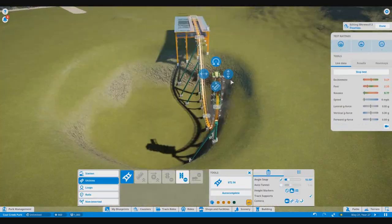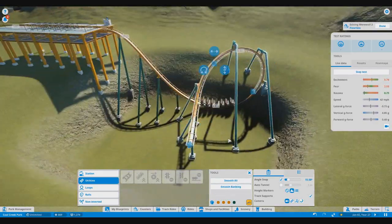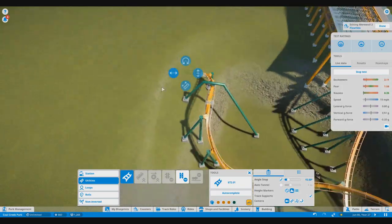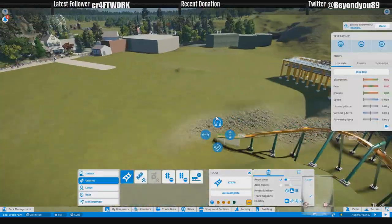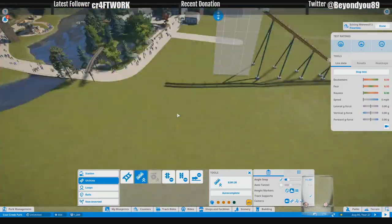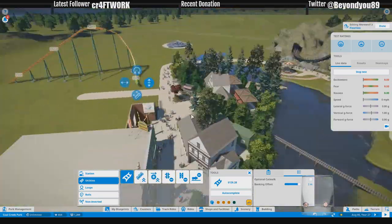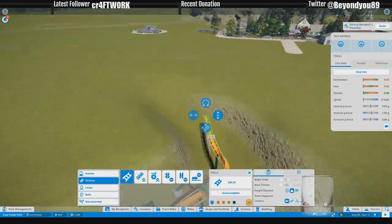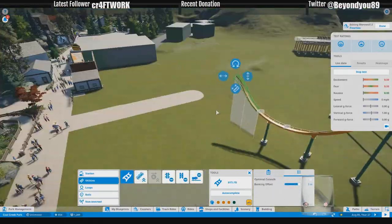Hey everybody, welcome back to a kind of special episode of Cole Creek Park. Today I'm actually going to be showing you how I built the Grizzly Coaster that we ended with in the previous episode. I had mentioned that I lost these files, and at the time that was true — I was unable to show the building of the coaster structure because the files were corrupted.